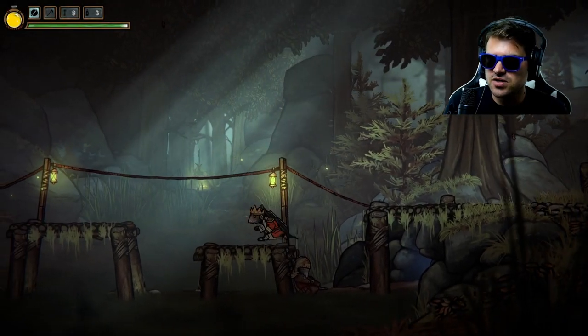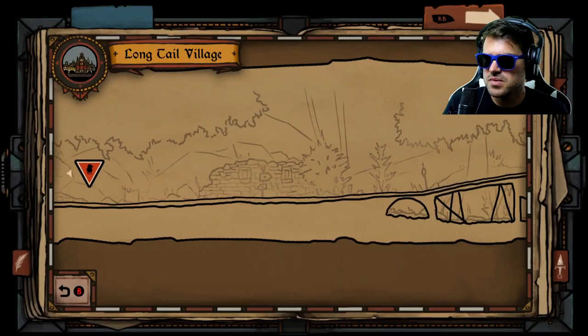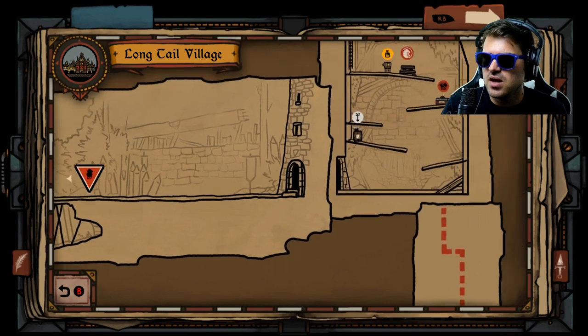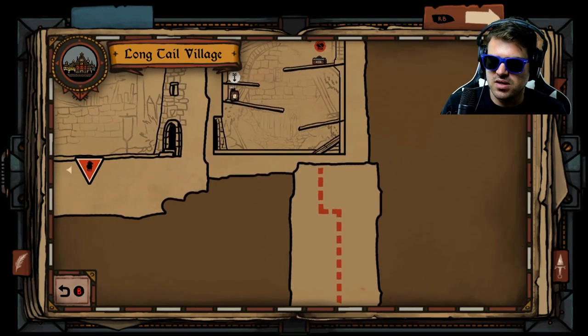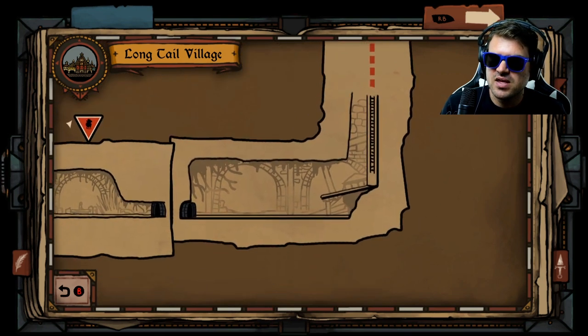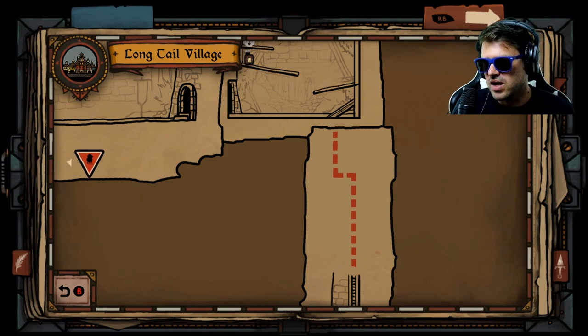For the second statue, make your way all the way over to the right. Once you get over to this tower, you'll be able to get into the basement area just by following the storyline. Let's go ahead over there and I'll show you where to go next.